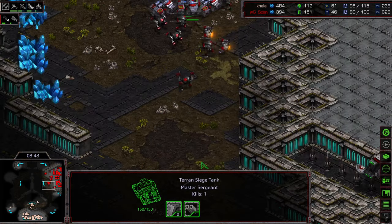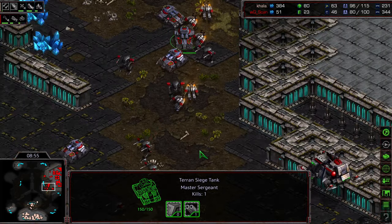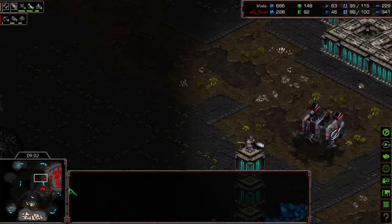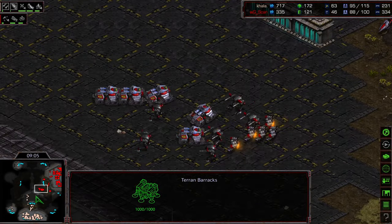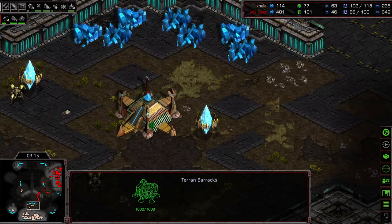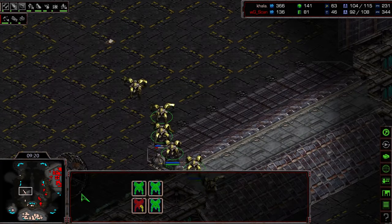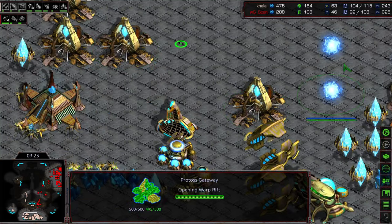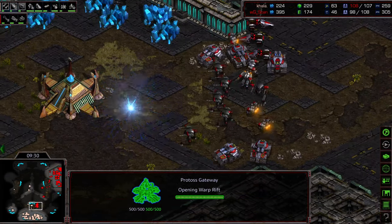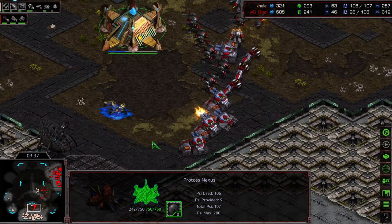Scan is positioning as though he's going to take the mineral-only expansion, but SCVs are coming off the line — this is the level 1 weapons timing. Another Observer gets wiped out. Scan used his orbital scans to look inside the base and recognized that the gateway count is too low — he knows Kala is rebuilding carriers without enough to fight back. Kala, recognizing this, pulls all his probes and abandons his mineral-only, losing all the supply from that Nexus. Dragoons try to cycle around the corner, and he desperately needs to survive.